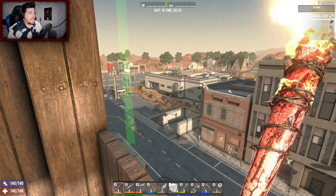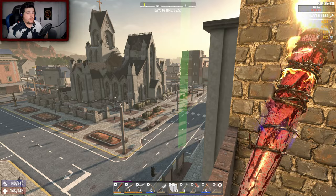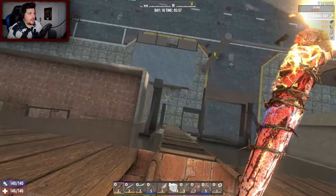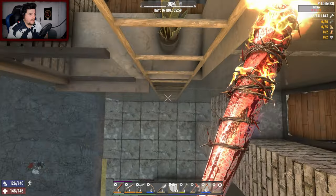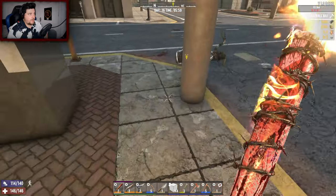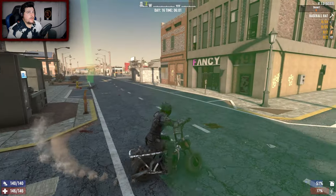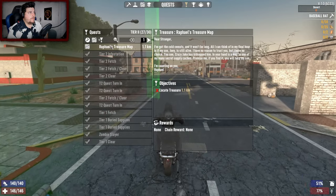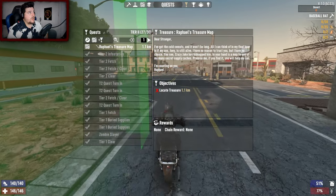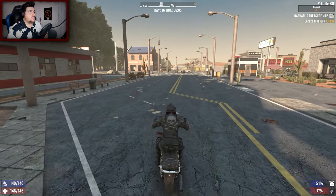So I'm thinking for today we need to gather some more resources. Cloth is a problem at the moment — there's a lot of stuff that needs it and I don't really have it. So I think we should hop onto the minibike, maybe go see Trader Bob. Oh, a red fire — I could go do the treasure map. Yeah, let's go do the treasure map.